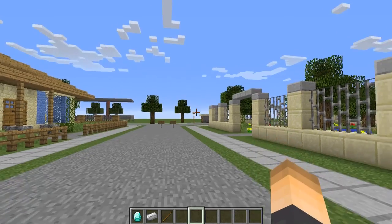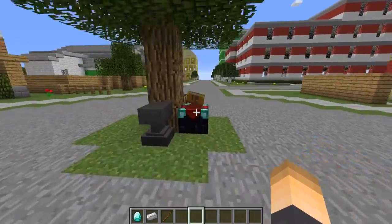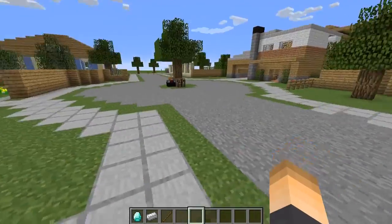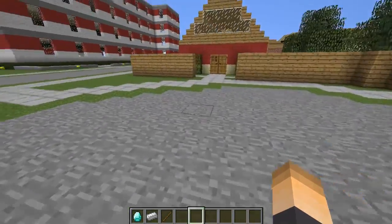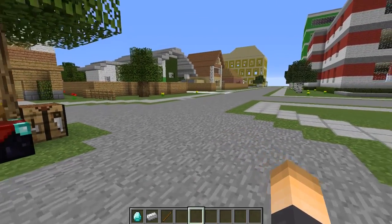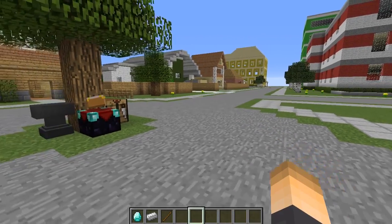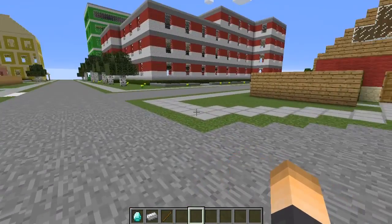There are a ton of things you can change. You can add regions so the plugin only works in specific areas, and you can edit everything about the crate in-game. Players can also get crates from mining, or you can place crates around your spawn and give players keys — maybe from a special promotion, Christmas, a kit, or a perk.